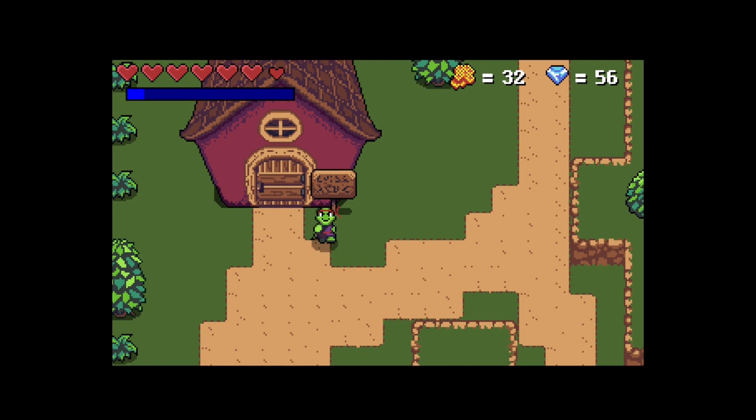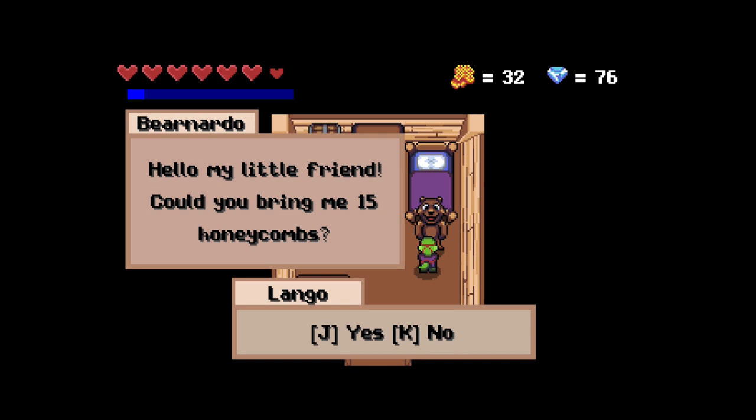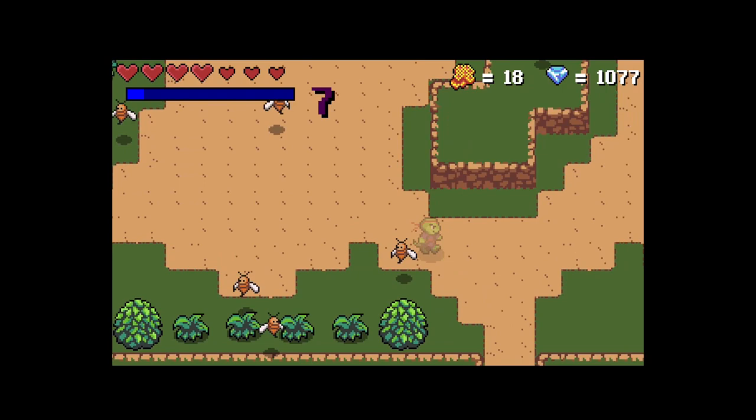We have Bernardo's House, our NPC, and we have a simple quest system. First we have to collect honeycombs, then stones, and finally wood. These quests are looped, so the player can come back as many times as they want. We also have a repellent potion that makes Lango invisible for a few seconds.